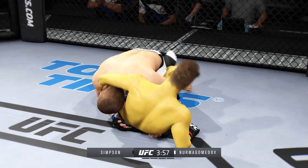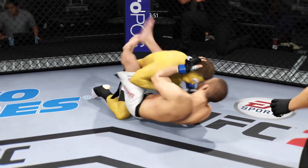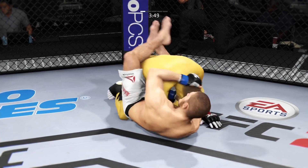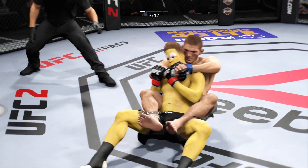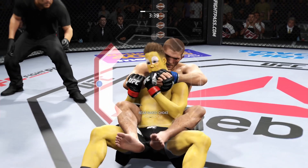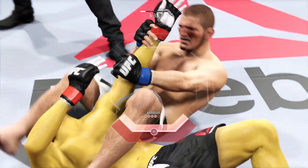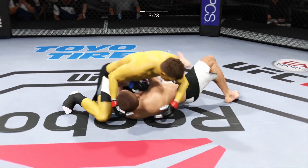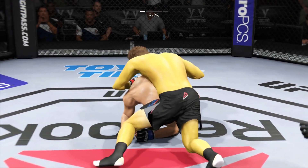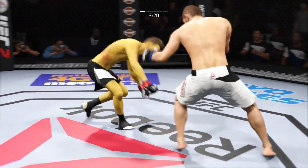Good punch. He's got the reversal — in full guard here. Oh, he sweeps — look at his position now. He's looking for the rear naked choke. Break the grip — and he's free. That was a deep arm bar attempt. Side control. Nicely done. They're back up.